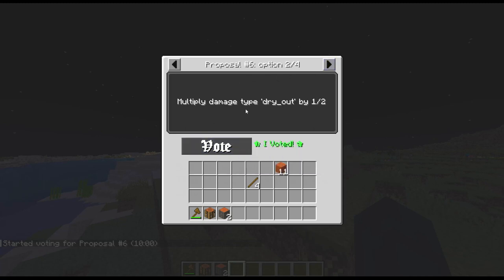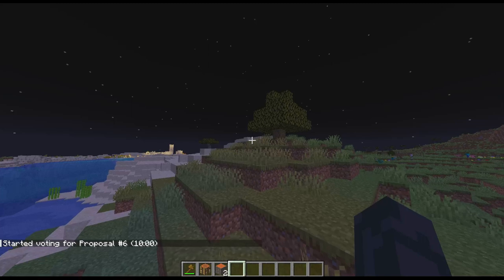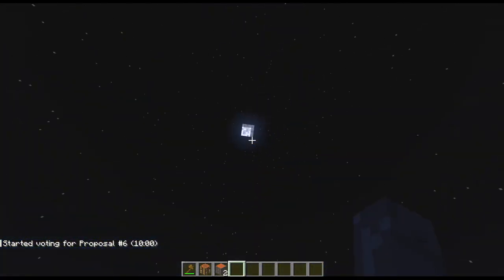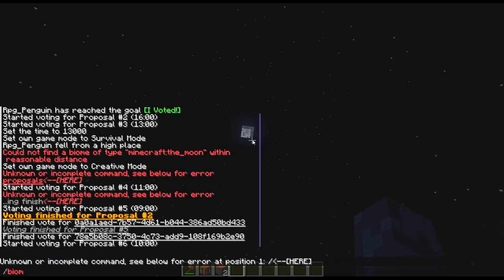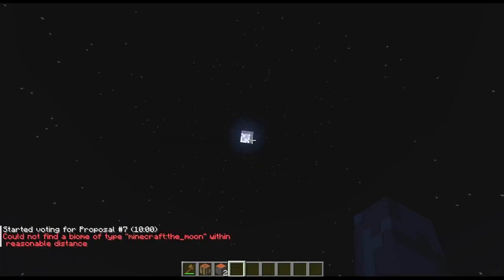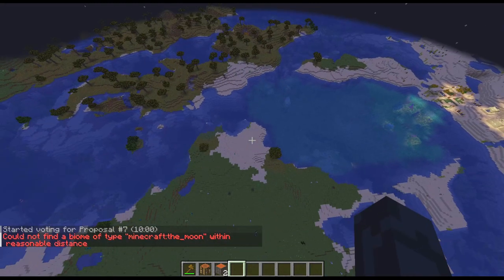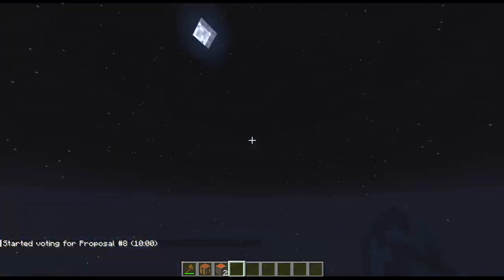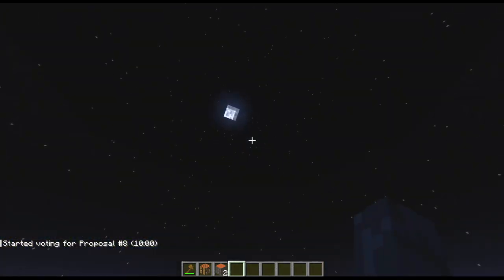It'll multiply damage type dry-out. Sure, just accept all. So a few of them get some additional types. But eventually you will get a certain combination of types that allow you to go to a special biome — a special realm, even. Like, I'm going to type in locate biome — it'll make you go to the moon. It would be really hard to get to the moon since I don't have the special thing, but if we were to go up to the moon and have the right proposal, we could get to the moon, which is another dimension that was added in the snapshot.